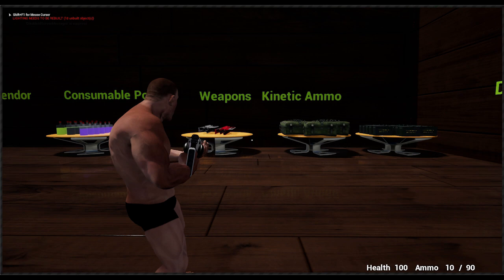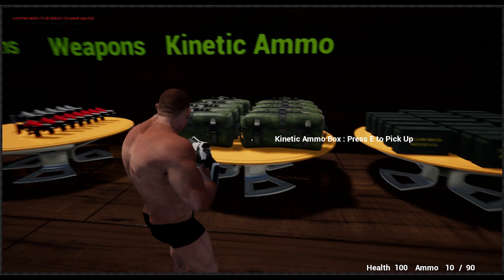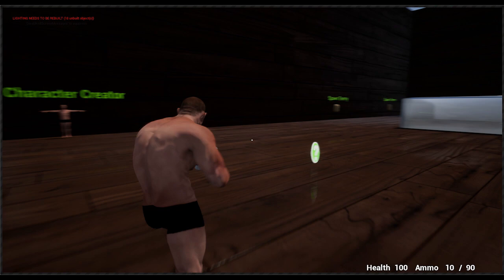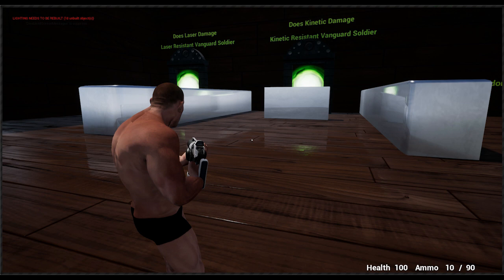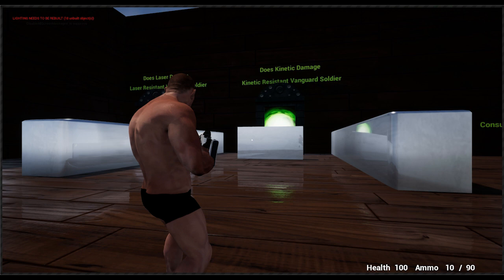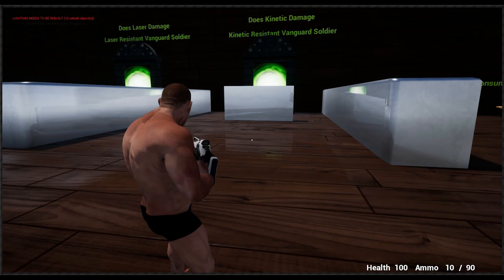Now that we have weapons, we'll use them to kill some stuff. I set up a small spawning room in the back to show and test AI behavior. Let's pick up some ammo refills in case we run out. The idea is that an enemy will spawn from the hell door and walk to its starting position. When he sees the player, his initial reaction is to panic and find cover, and after that, when he feels ready, he will give all he's got and try to kill you. This is the first enemy — a kinetic resistant vanguard soldier. With the kinetic weapon equipped, we should see a 50% damage reduction.